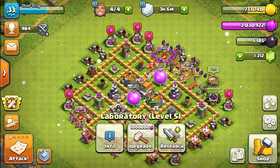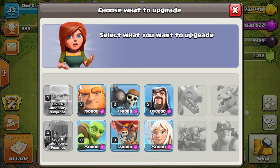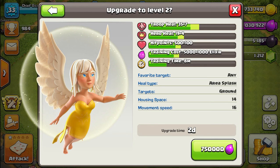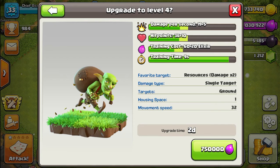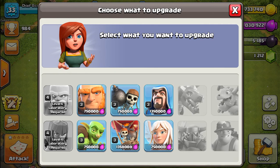As for our laboratory upgrade, our barbarians have finished upgrading to level 4, so now we can upgrade something else to level 4. We can't upgrade the healer to level 4 — it can only go up to level 2 since we just recently unlocked it. Deciding what I want to upgrade to level 4 next is pretty difficult.